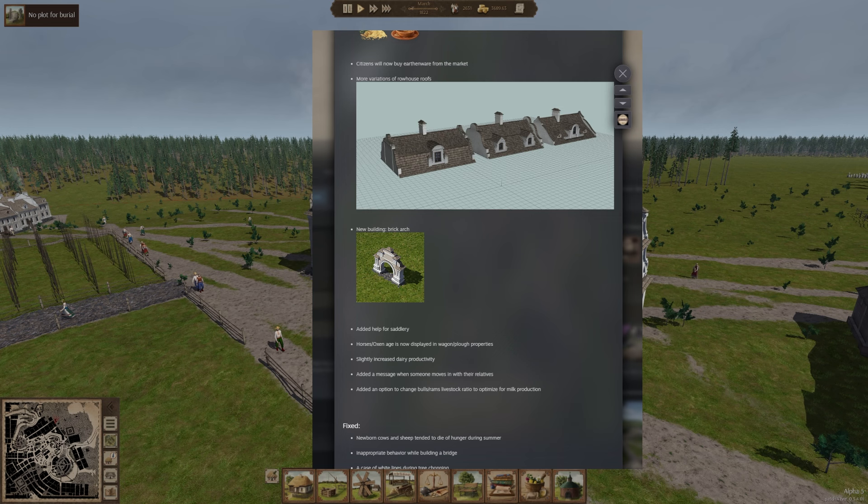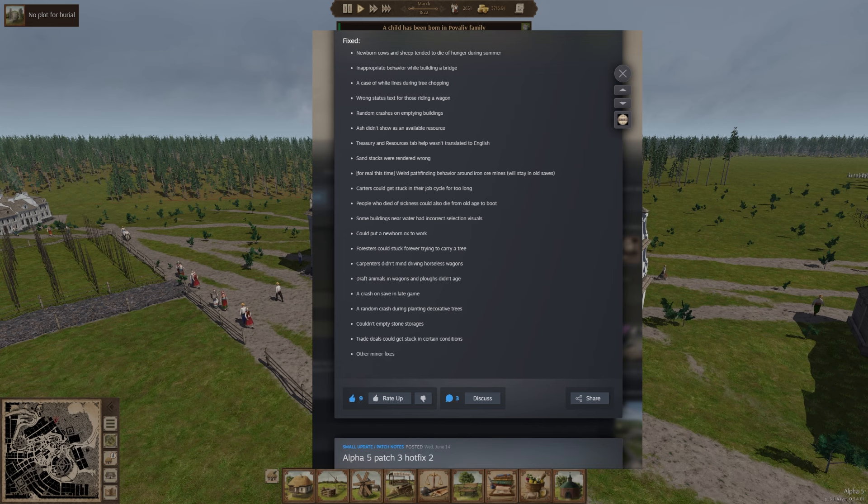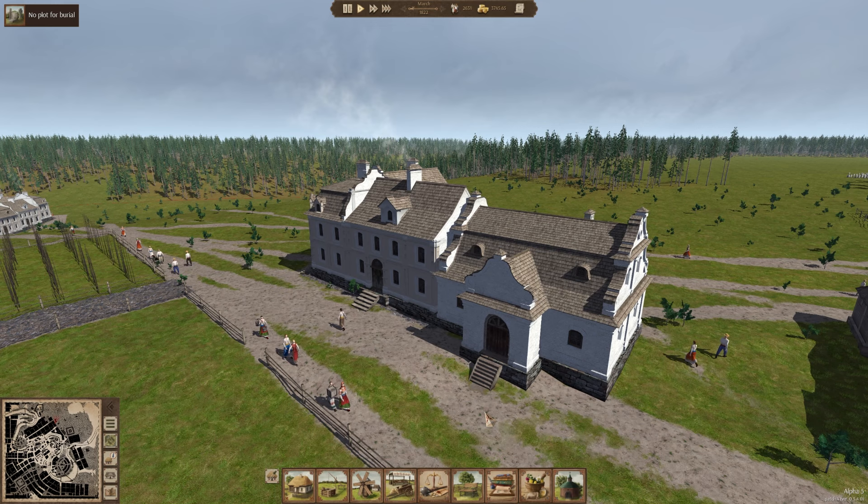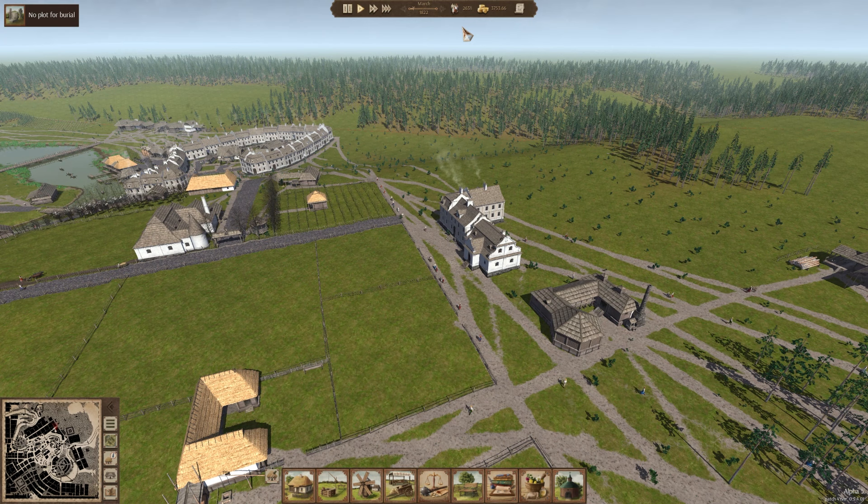Other than that, there's more variation on the townhouse roofs. We have a new brick arch building that's actually arch-shaped, so that's going to be exciting to put in. A couple of fixes to different bugs and things that people had asked about over the past six months. Dairy productivity has been slightly increased — that was something I had specifically asked about — and a couple of other fun little things. It's very good to be back in this fantastic game.